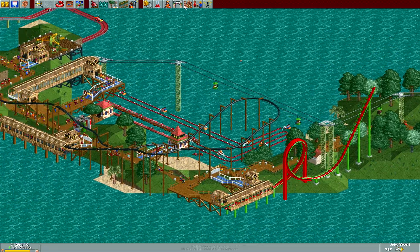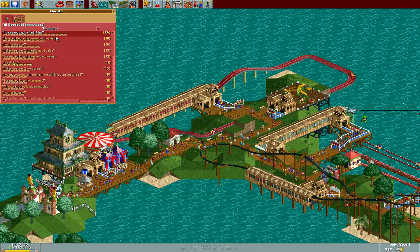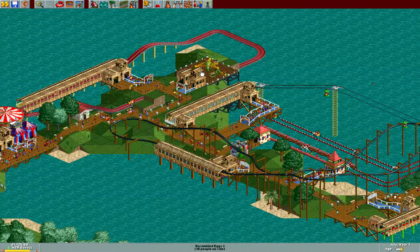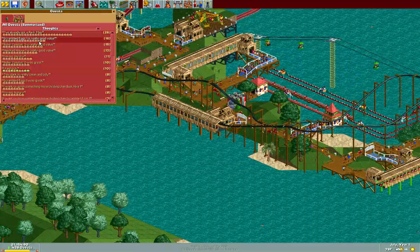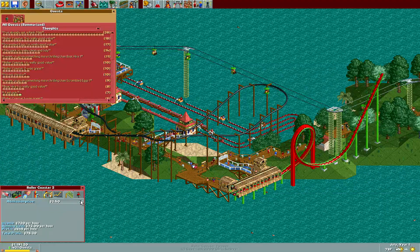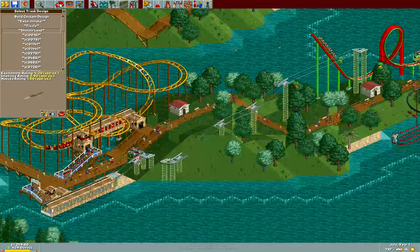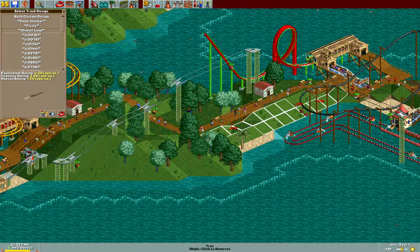Looking good. Let's see what people are complaining about. Ride one is apparently great value — everything is good value. That will keep them on the ride and I don't have to adjust the pricing. I could probably go up on the roller coaster pricing a bit. Roller coaster three is good value, we'll get up to $3.50 then. I need a little more cash. Always build another shuttle loop — I bet you didn't see that coming.